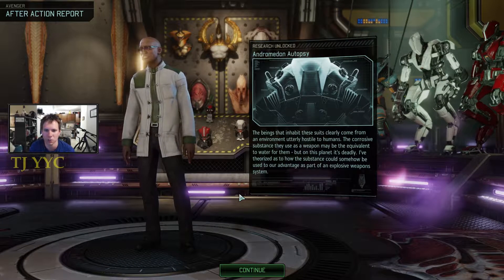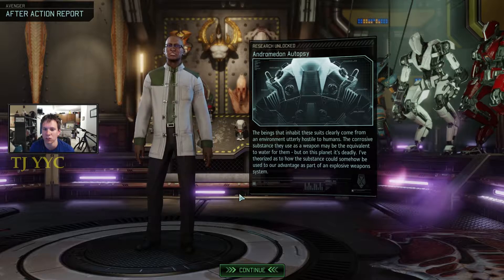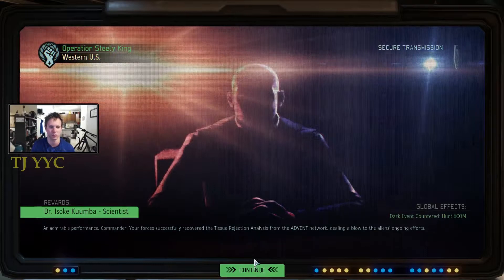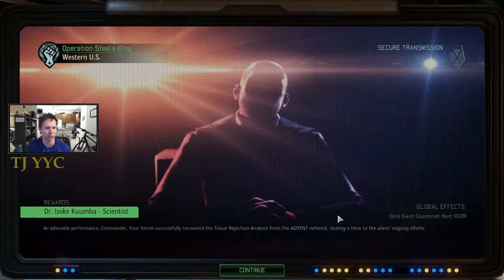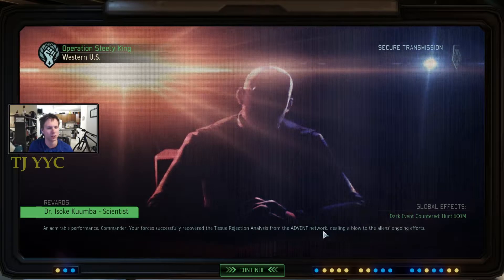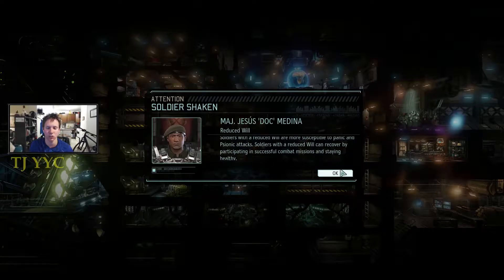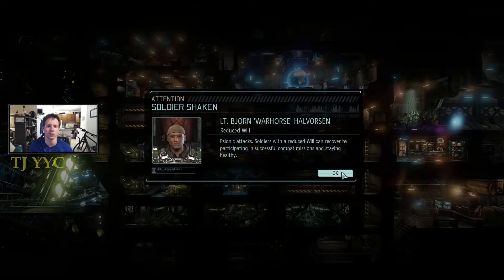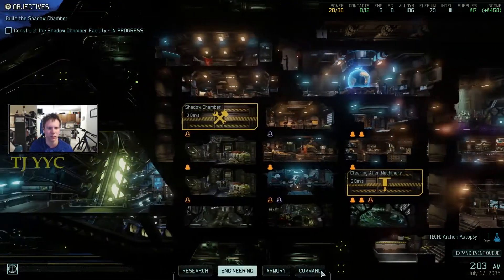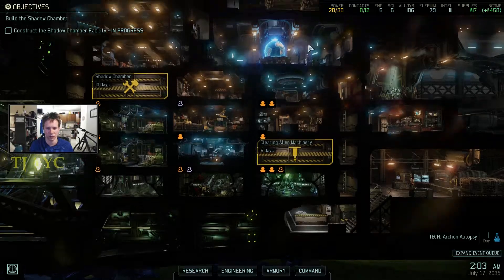Lyrian Corzel - we'll probably be putting our scientists on actual research projects unless we really need intel. And the Andromedon Autopsy: the beings that have these structures clearly come from an environment utterly hostile to humans. The corrosive substance they use as a weapon may be the equivalent to water to them, but on this planet it's deadly. I've theorized how this substance could somewhat be used to advance as part of an explosive weapon system. Dark event countered on XCOM. Your forces successfully recovered tissue rejection analysis from the Advent Network, dealing a blow to the alien's ongoing efforts. We've got another scientist there - although I really just wanted to prevent the attack.